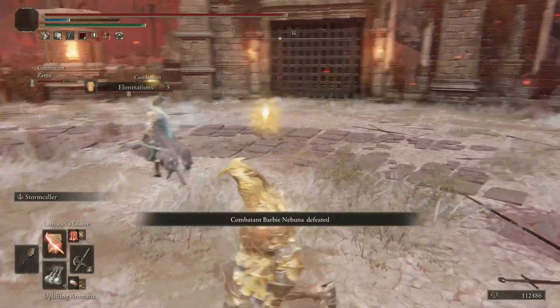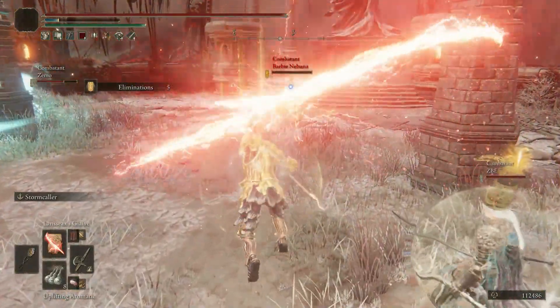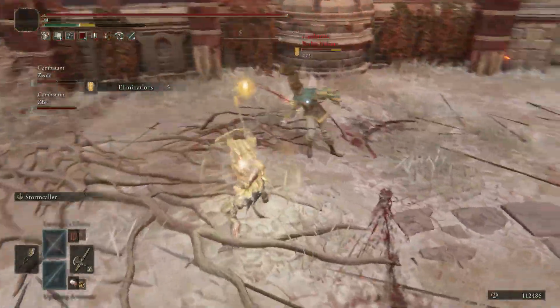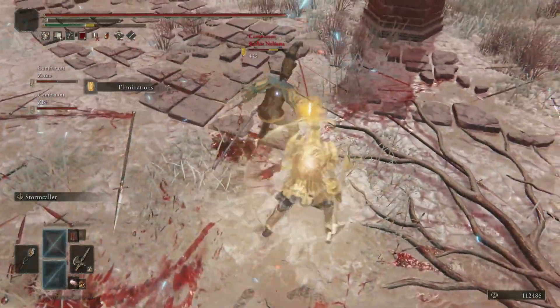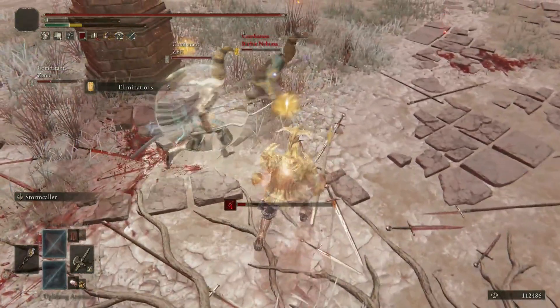Maybe consider going in and hitting the dominant player for some big damage — maybe you can even kill him outright there — because the next thing you can do is go after the other player who was just struggling and is probably still low on health, and get another easy kill. Again, we are not trying to be decent human beings here, we are trying to win.